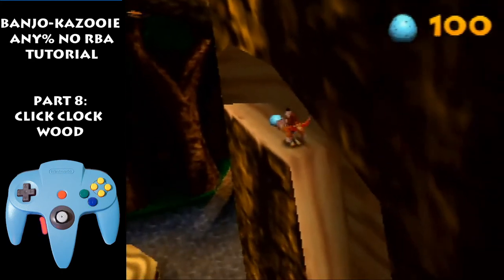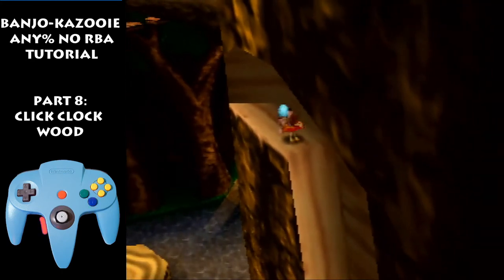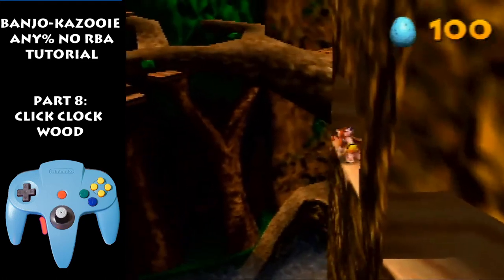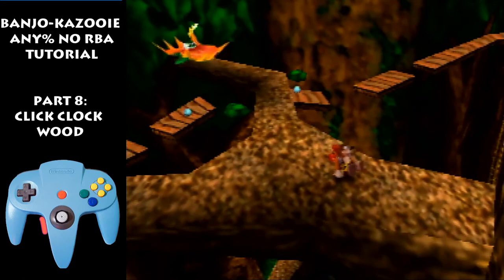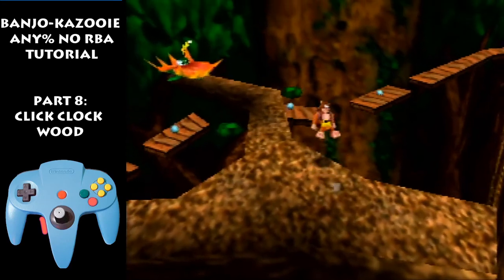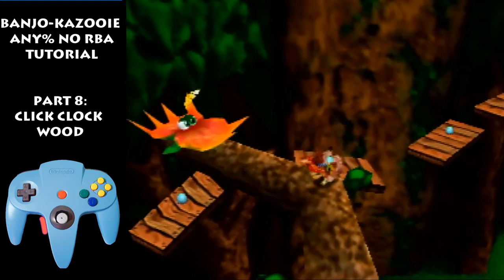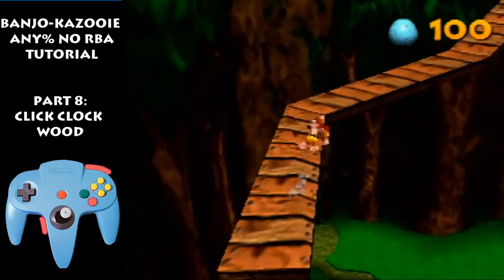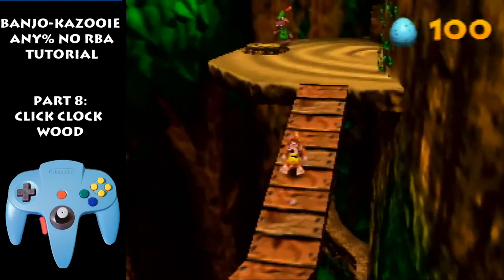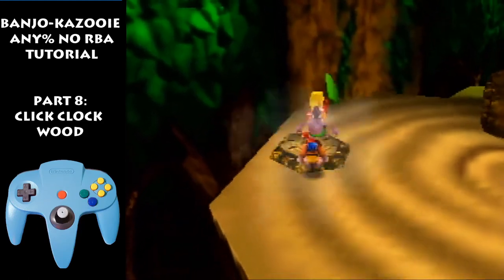Peck here, jump, hold Z at this point so you don't accidentally beak bust. Flutter and get in talent drop, run, jump here, jump here, jump here. If you're not comfortable with talent drop jumps then you can just roll flutter for the entire part there, then jump here, and jump before you change the camera.